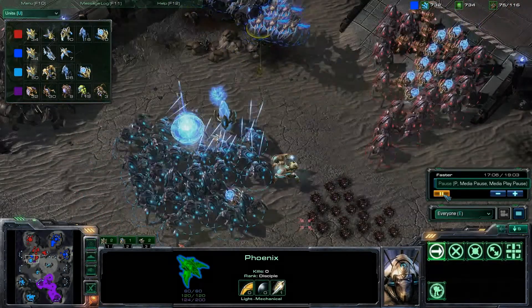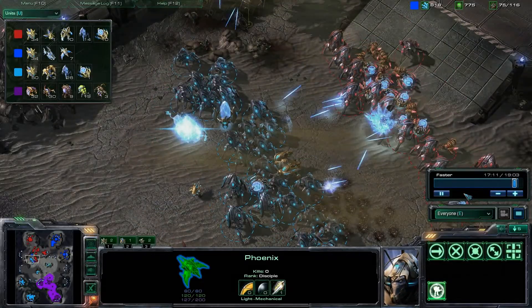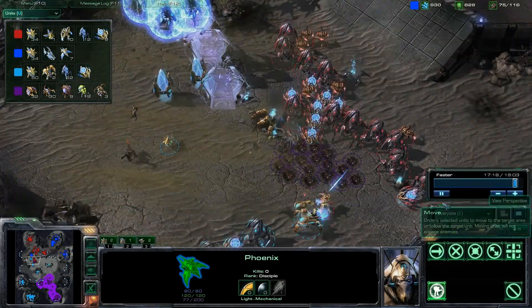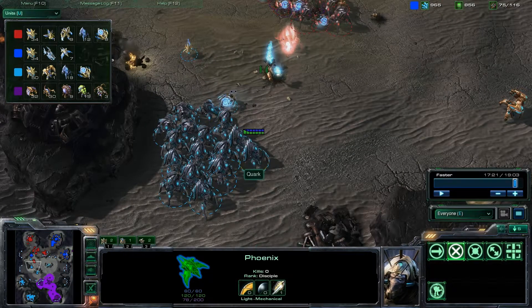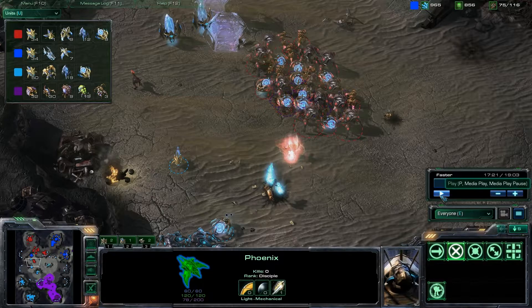Now the Protoss player on the Zerg player's team has moved up and built pylons to reinforce during the battle. The Protoss player expects to be losing his ground war and beats a hasty retreat over the entire mass of burrowed banelings, luring the enemy Protoss perfectly so that their entire group, attack-moving, is balled up in one large ball.